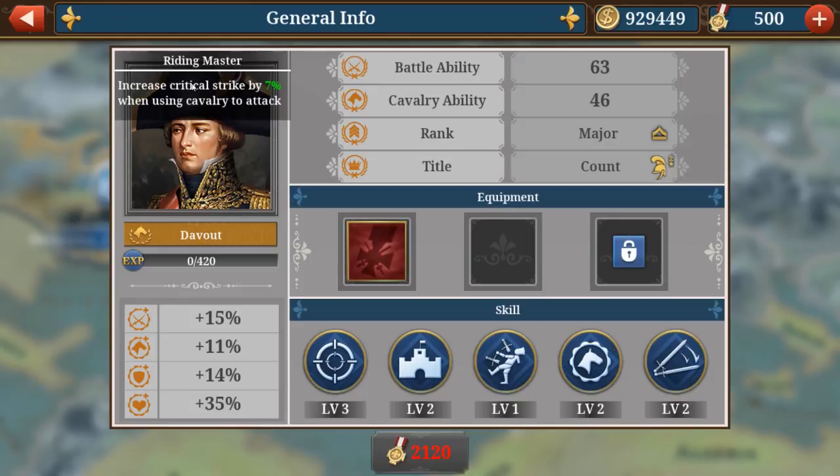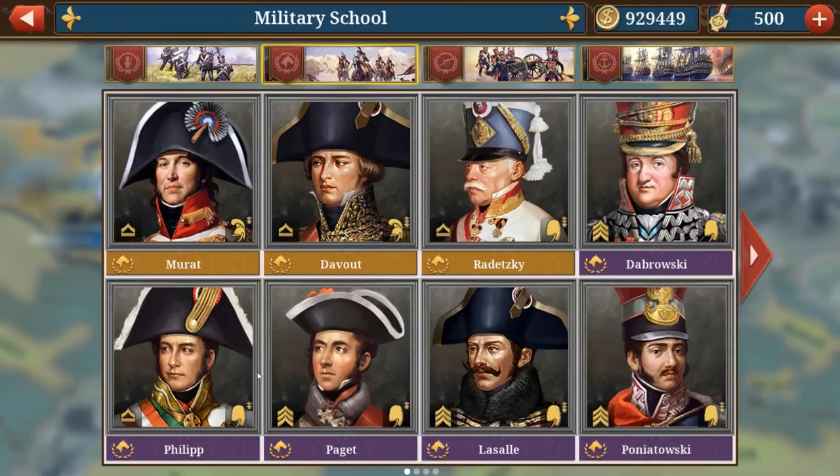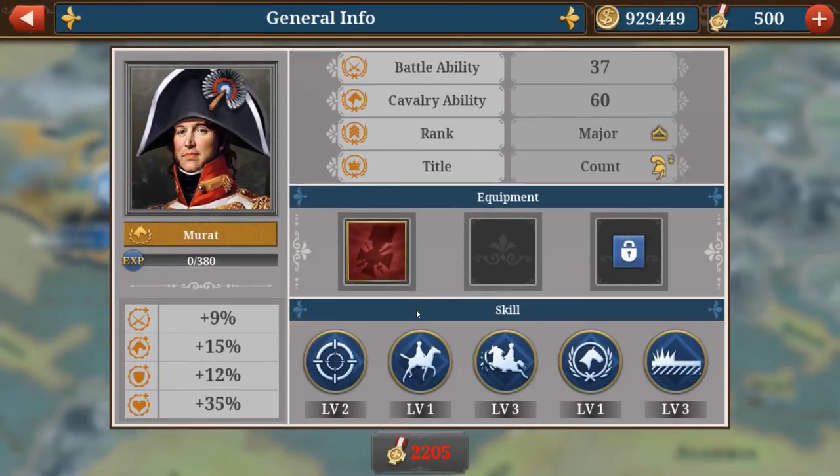Davout also has riding master, which increases critical strike chance by 7% when using cavalry to attack. On top of that, he has tactic master. Mixing all these skills together — defending a city with this combination — is very strong. The enemy will receive a lot of damage, and you will also be healed while stationed in the city.